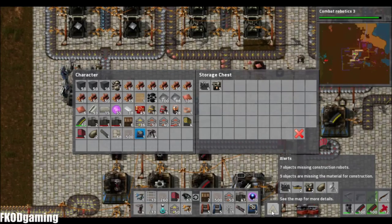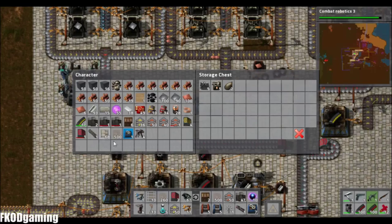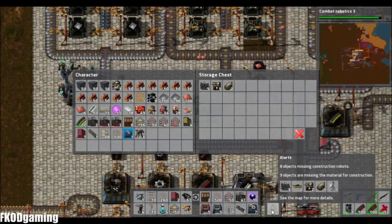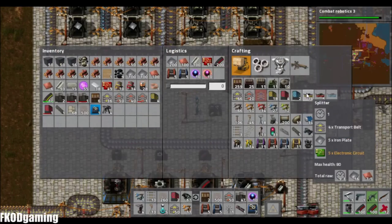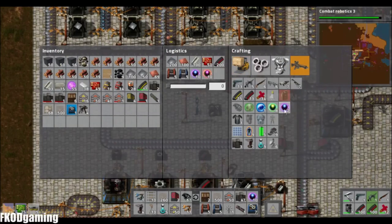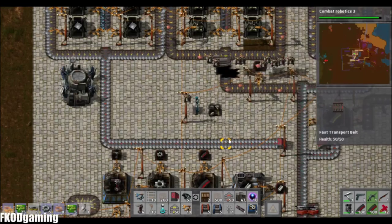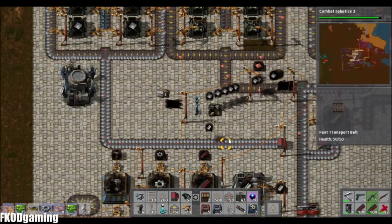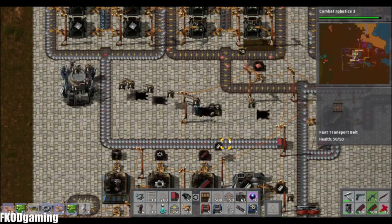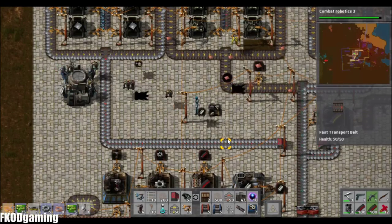You need underground pipes, which I have some. You need a radar and a couple splitters. So we'll make a few splitters and a radar unit, and hopefully that'll get us back to square one.